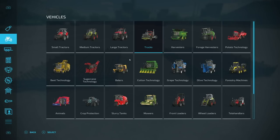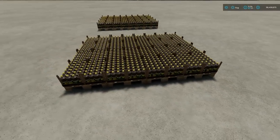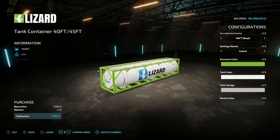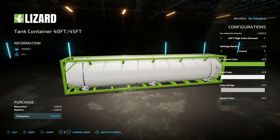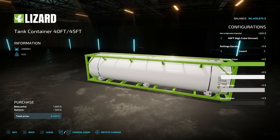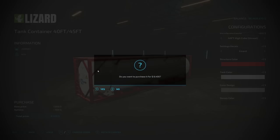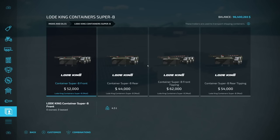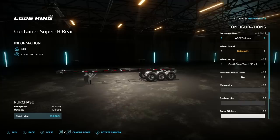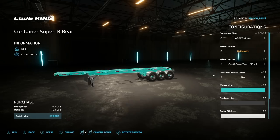Now that we've done bulk goods, let's do liquids. We want our tank containers — I think there are eight pallets on each side, so that should be 16,000 liters. Let's go all the way up: a 40-foot high cube unrealistic capacity, which is 230,000 liters — ridiculous. We can also change colors. For the trailer, we'll go back to the Load King Containers — a 40-foot three-axle non-tipping, since we don't need it to tip.